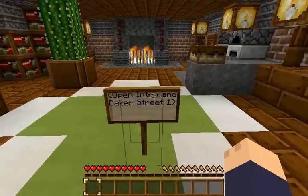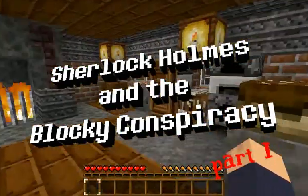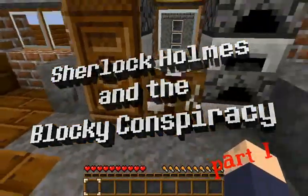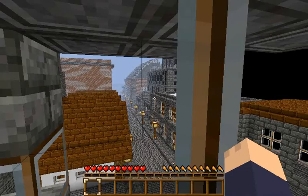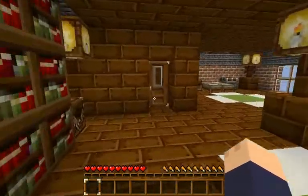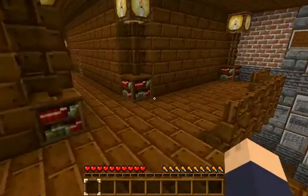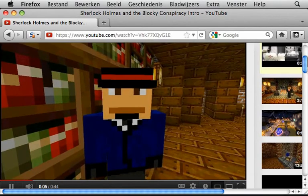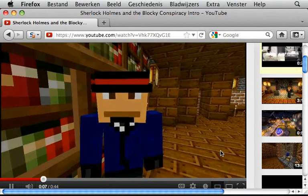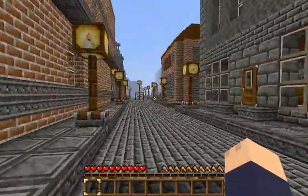Hello everybody and welcome to another adventure map - Sherlock Holmes and the Blocky Conspiracy, made by NanTang. This map has a few notes in text files, and I'm not going to read them all, so if you want to know the exact storyline you'll have to play it yourself. Those text files also contain links to YouTube cutscene videos, which is a really nice addition. Now on to the map.